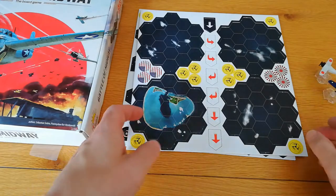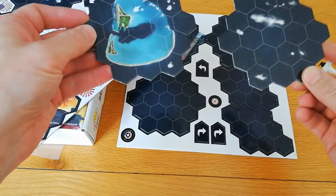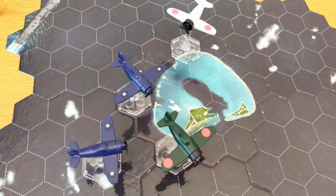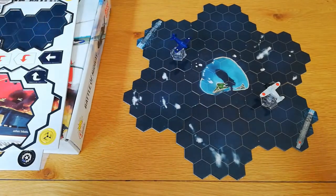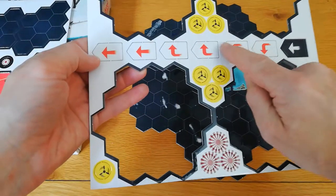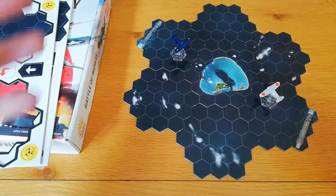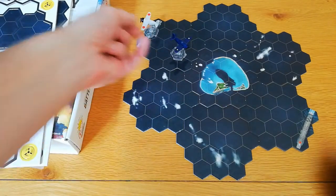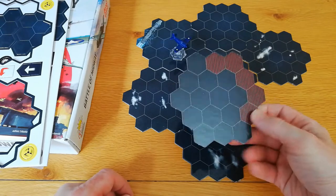We have two sheets of tokens and tiles — hexagonal playing surfaces that when put together make quite a big board. Here is the Battle of Midway board all set up: Midway is in the middle as an air base, with aircraft carrier representations on two tiles. You play various tokens to maneuver six planes per side around the board. In the aircraft carrier battle mode, the aim is to get your bomber onto the opponent's aircraft carrier tile, signifying you've destroyed it.